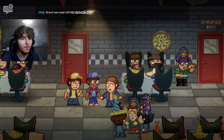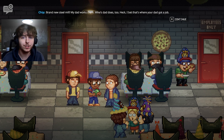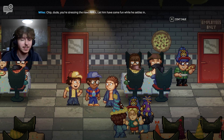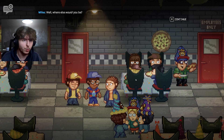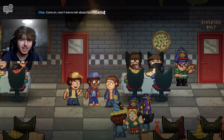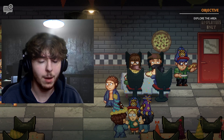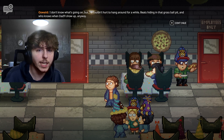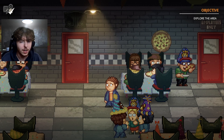Mike explains the new steel mill is bringing in a lot of newcomers like Oz. Chip tells Mike to stop stressing the new kid. They ask if Oz wants to play pizza roller. Oz says he's not sure he's supposed to be there, but then a shadow bunny appears through a door. The group decides to follow them to the arcade.